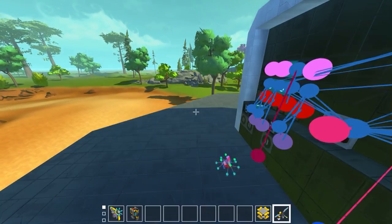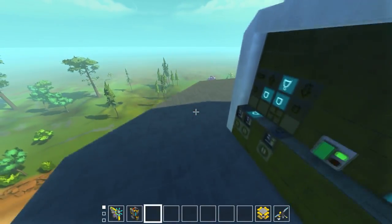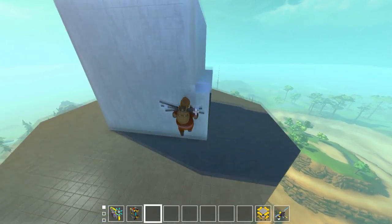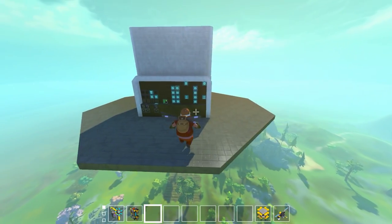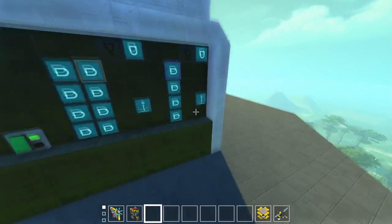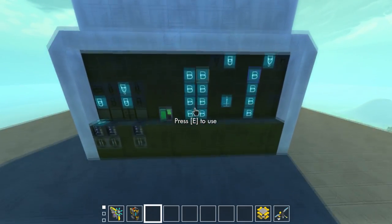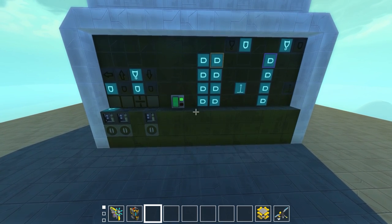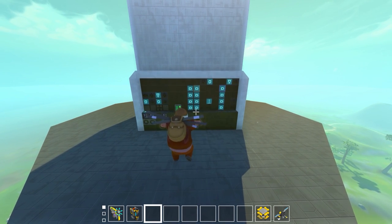So we can hover at a minimum height of 512 and a maximum height of about 576. If it starts to drift up, it'll bring itself back down. We hit the green switch and it takes a bit — it has a stabilizing block built in and it bounces a little as we go up. You can still move around, it's a little sketchy — you kind of slide a bit — but once we get up to height the bouncing will mostly stop.